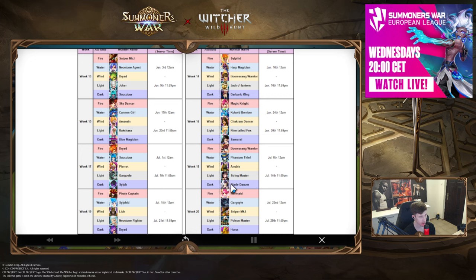Week eighteen: Blade Dancer vs. String Master. String Master is known to be very good in TOA Hell, while Blade Dancer is a great stripper for four-star RTA — a really good unit there. So it depends on what you actually need: if you're missing String Master for TOA, take her; otherwise, Blade Dancer.